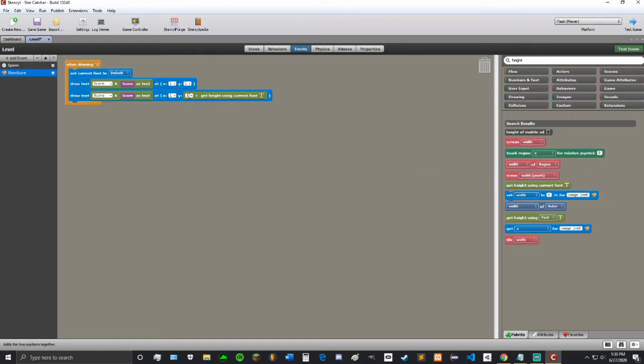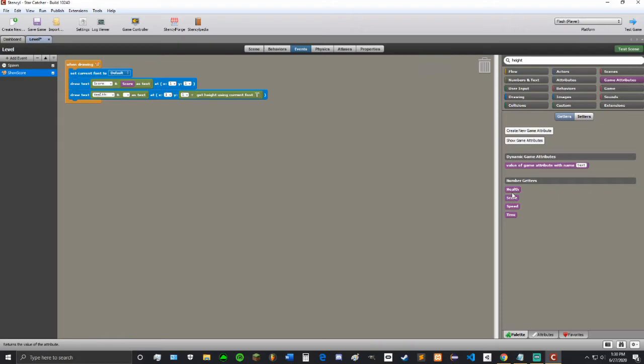So what this will do is make it one pixel below our original text, because get height using current font is the height of the font. Then we are going to do something similar here — except it's going to be 'health colon space' and then get the health attribute.